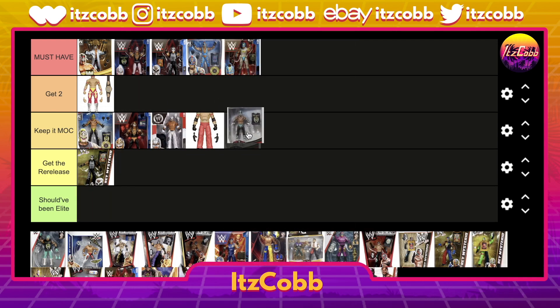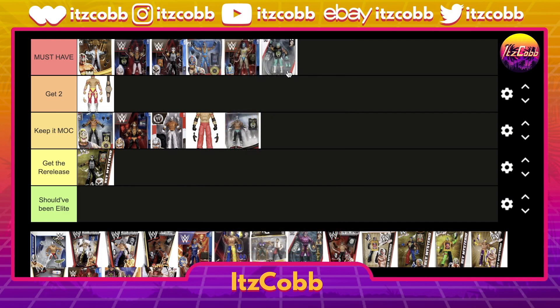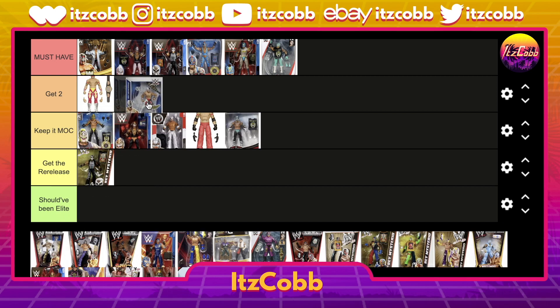After that we have Elite 72 in his black and green gear — keep it MOC. Compared to the first release they made when he got back to the company, you can pass on this one. But the one from when he first got back is an easy must-have — that figure is top notch in his Saudi Arabia gear. The only thing I wish they'd done differently is given him the molded upper body shirt, but beggars can't be choosers.